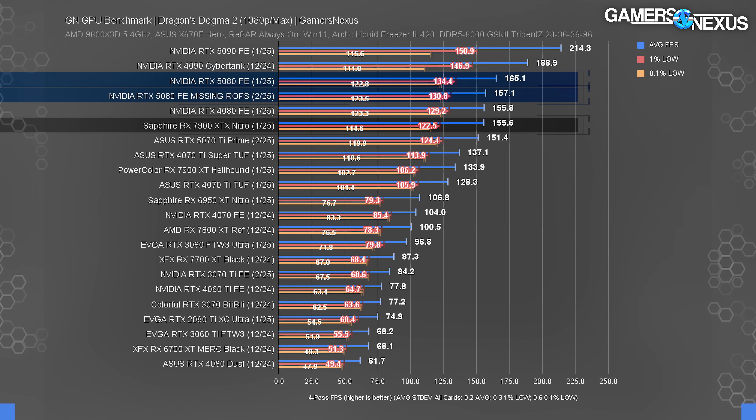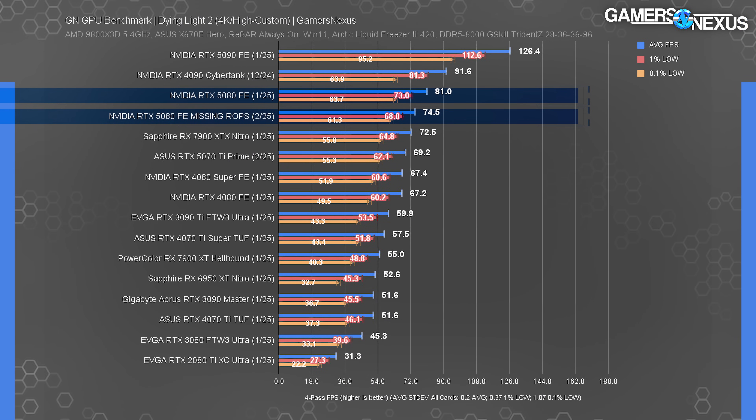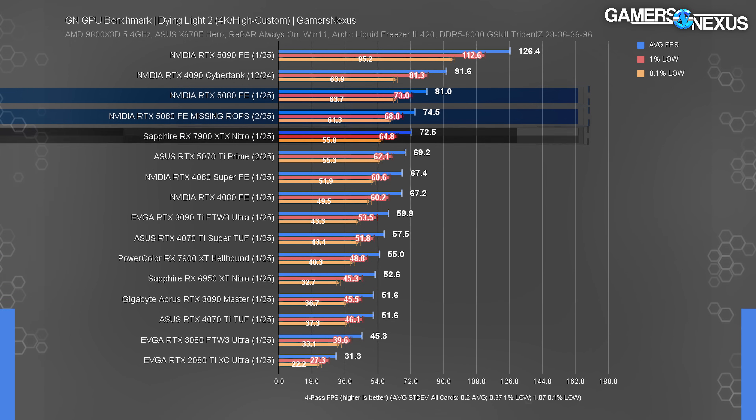In Dying Light 2 at 4K, the normal RTX 5080 ran at 81 FPS average while the ROPs-deficient card ran at 74.5 FPS. The 5080 was 11.7 percent ahead of the 7900 XTX but is now only 2.8 percent ahead. If you bought the 5080 instead of the 7900 XTX and relied on that performance difference, this is a big problem — the ranking shuffles, and if you don't notice, you're stuck with something worse than you thought.